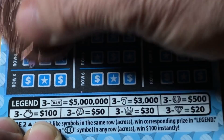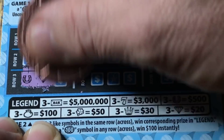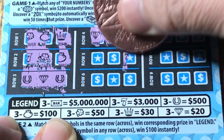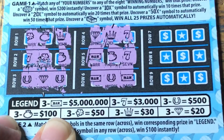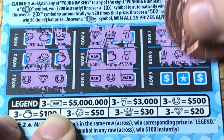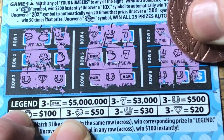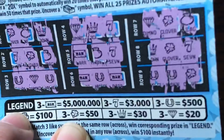We still got another part here. On the bottom we need three of the same symbols in a row — win the prize accordingly. Nothing on there. Nothing on there — they have to be three the same. No good there. No. No. Nothing there. Not looking too good on this ticket. There was a chance — if it was right it was 500 — but no good, sorry folks. That one was not a hit.